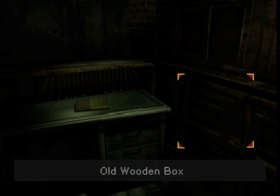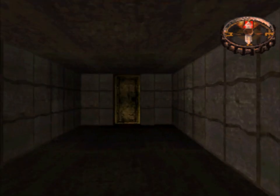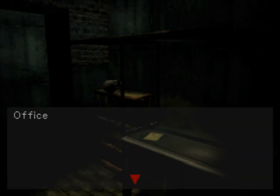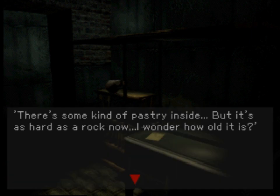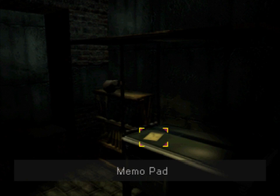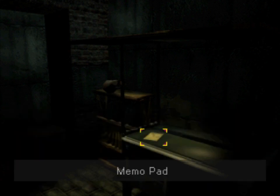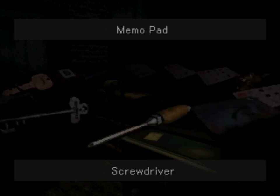Surprisingly enough, that's a problem we can easily alleviate with another office right down the hallway. What's really of interest is this memo pad, because our character almost solves the puzzle for us by suggesting we could make a piece of cardboard into a pass. We do have to make a little jump in logic here — we need something to poke holes into the cardboard, and a screwdriver works.